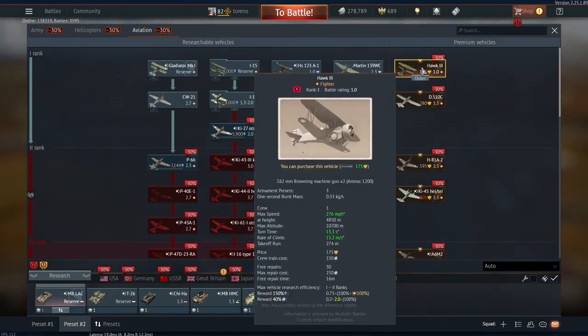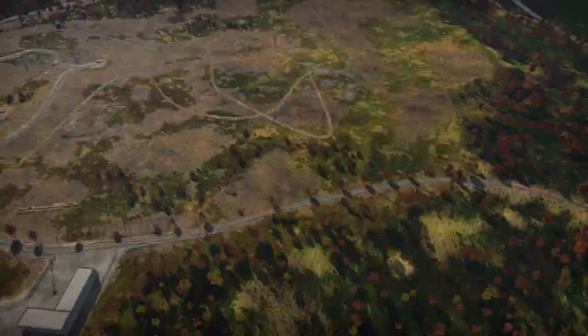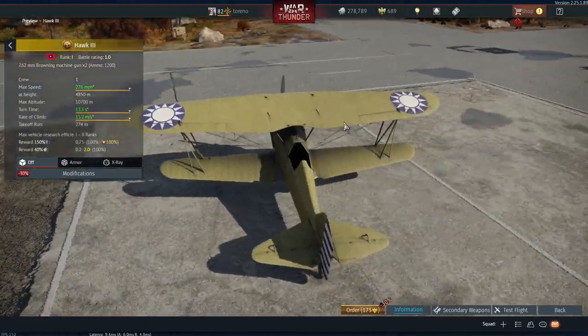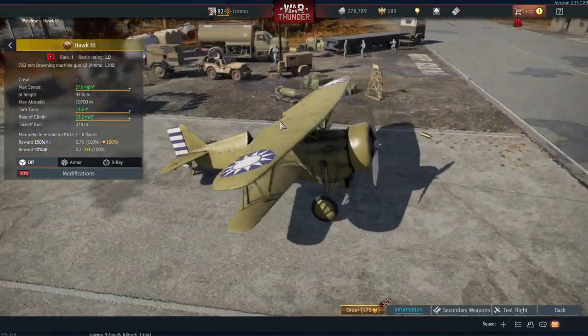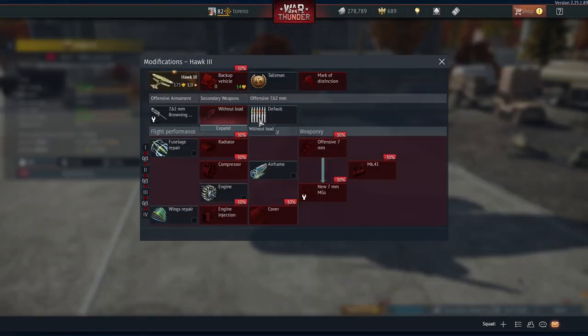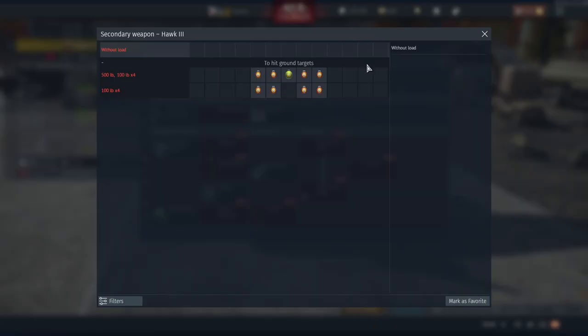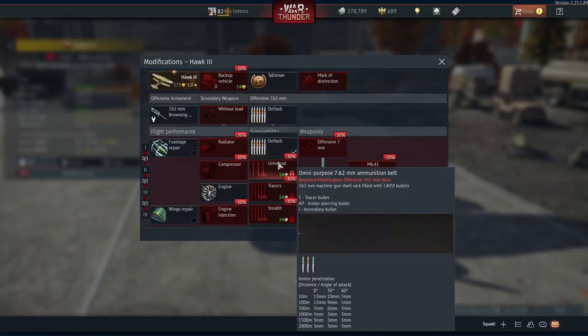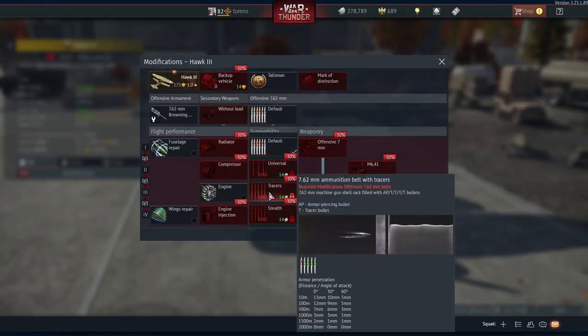Now interestingly, this aircraft is already in the game, or at least a variant of it, in the form of the Hawk 3, which is a Chinese premium aircraft. This is different because the Hawk 3 had a more powerful engine and a three-bladed propeller, whereas the BF2C1 had a less powerful engine and only two blades for its propeller.